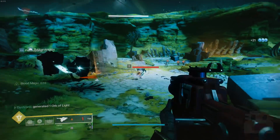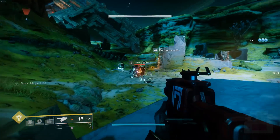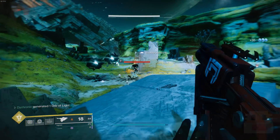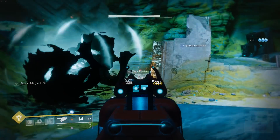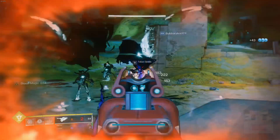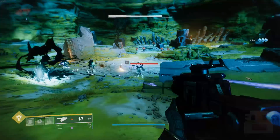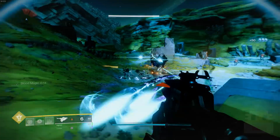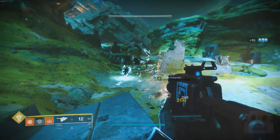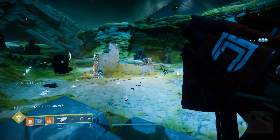Coming up at number 2, we have the exotic scout rifle known as Skyburner's Oath. First thing there — I said scout rifle. That should tell you right away that nobody really uses it. Scout rifles have a lot of range, but they have less DPS than things that have less range. Generally, pulse rifles are the maximum range you're ever going to need, outside of a couple really well-performing sniper rifles like Izanagi. Skyburner's Oath lets you blind fire, increases the fire rate, and auto-tracks to targets, which is kind of fun, but the really slow reload speed tanks the experience, and again, poor DPS. You might as well just be using a sidearm.